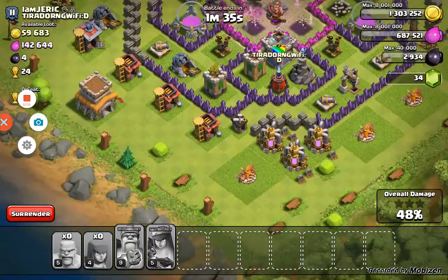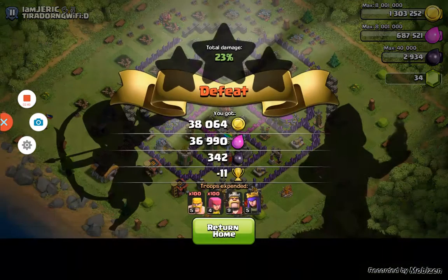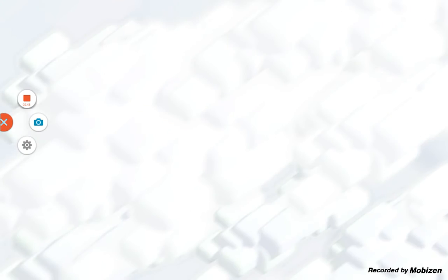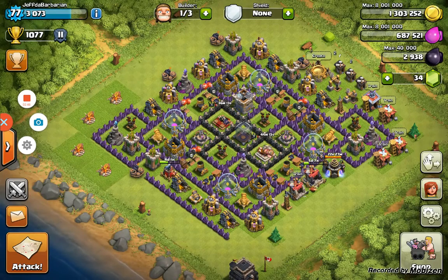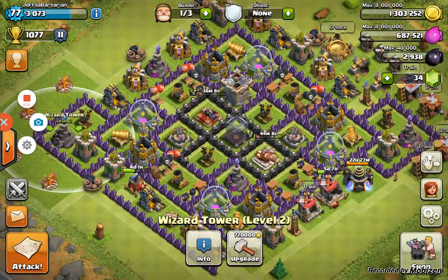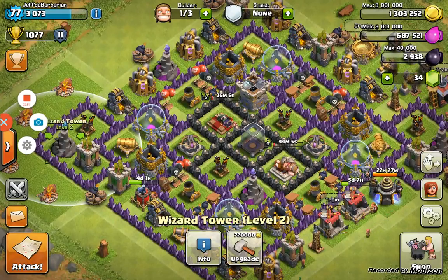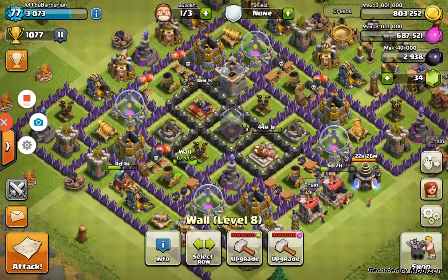Our queen's gonna get some gold. We probably won't get that one — yeah, we didn't get it, but that's okay because we got all the dark elixir, which is kind of what I wanted. I'm either gonna upgrade my Tesla or this wizard tower.